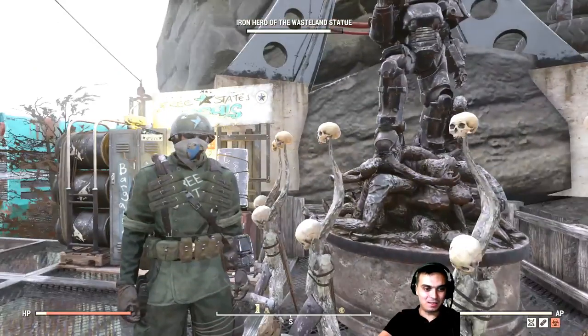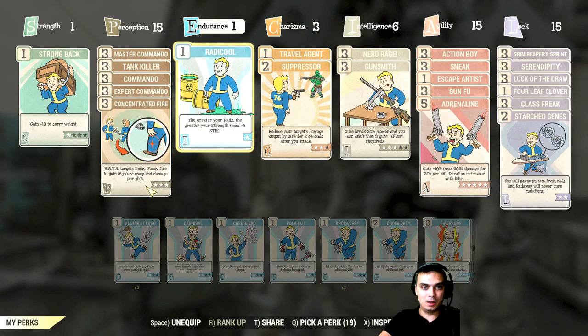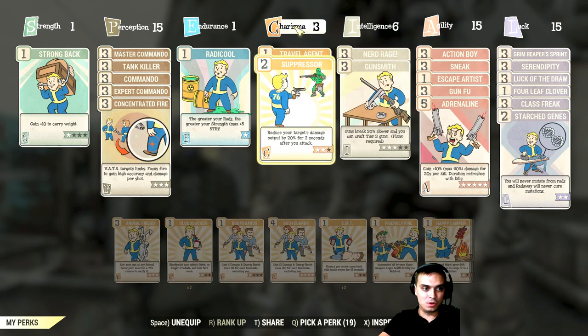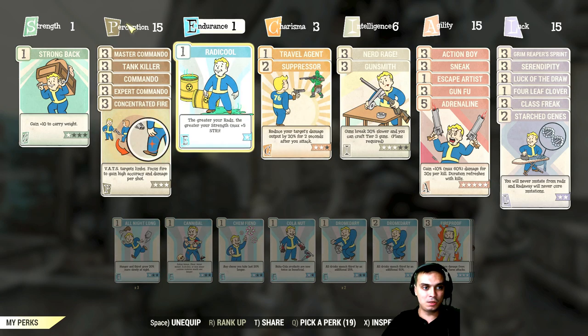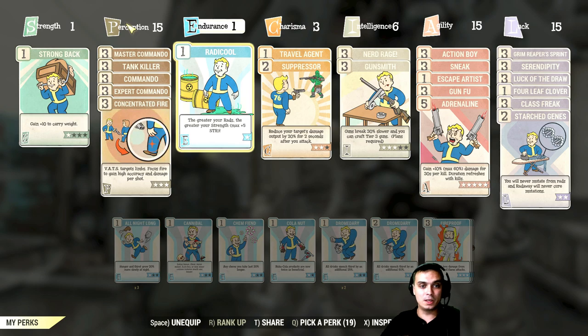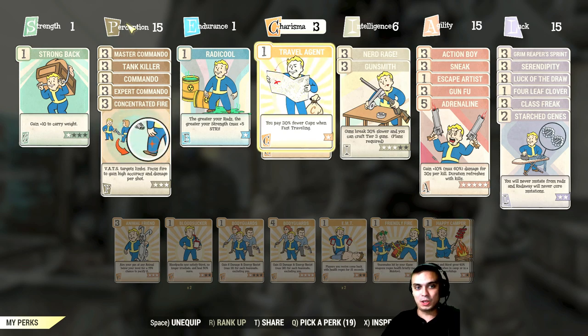First of all, I changed my points — I removed my charisma and invested everything into agility. These are the current cards I'm using. Strength did not change, perception did not change, endurance did not change from the previous episode. Travel agent is the best card in charisma, especially if you have charisma one — you get to save your caps when you're traveling.